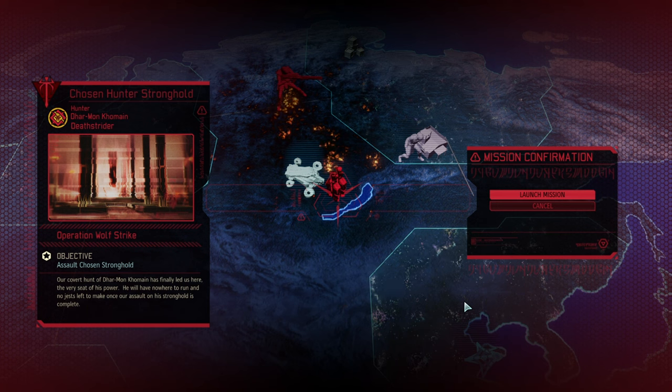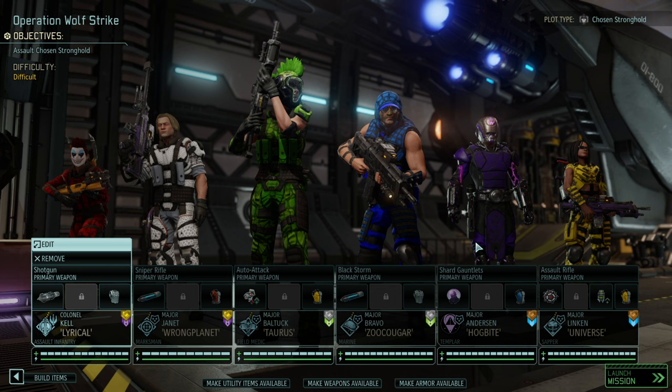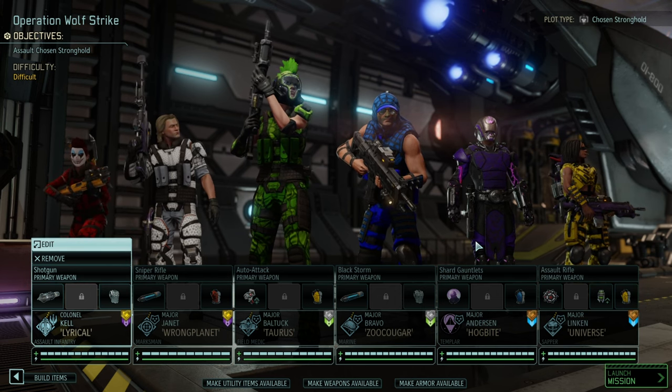Hello and welcome back to another episode of XCOM 2 War of the Chosen. My name is Saiken and today we're continuing our Against the Hive campaign where I'm trying to pick up a challenge that is not winnable. I'm going with conventional weapons and no weapon or armor upgrades against the Hive. Today it's Operation Wolf Strike — time to get the first of the three Chosen. This time, the Hunter, out for good. I think this will be comparably easier than the other two enemies.